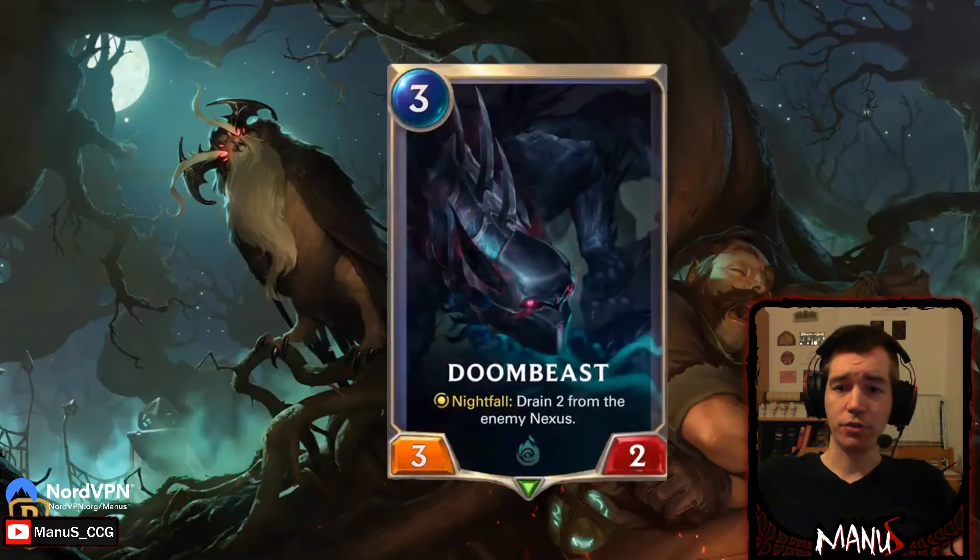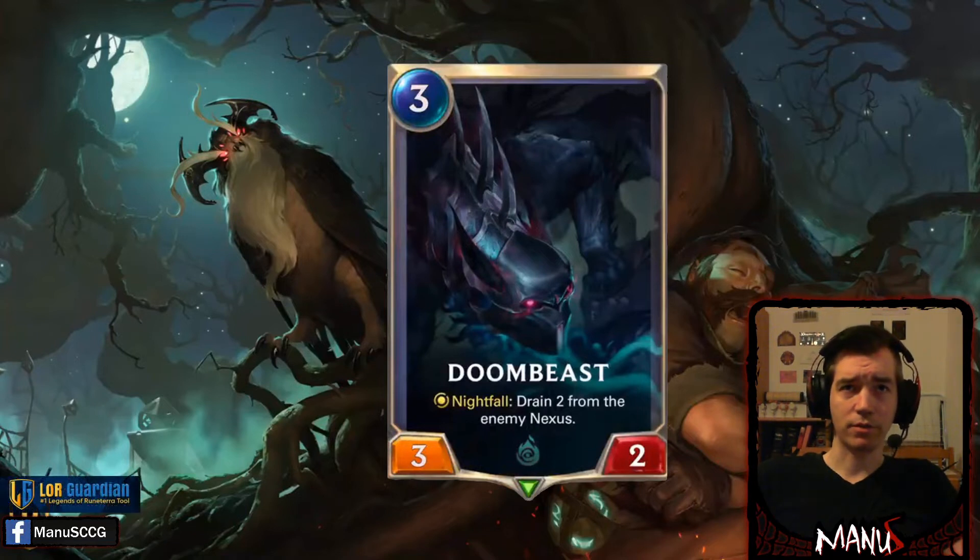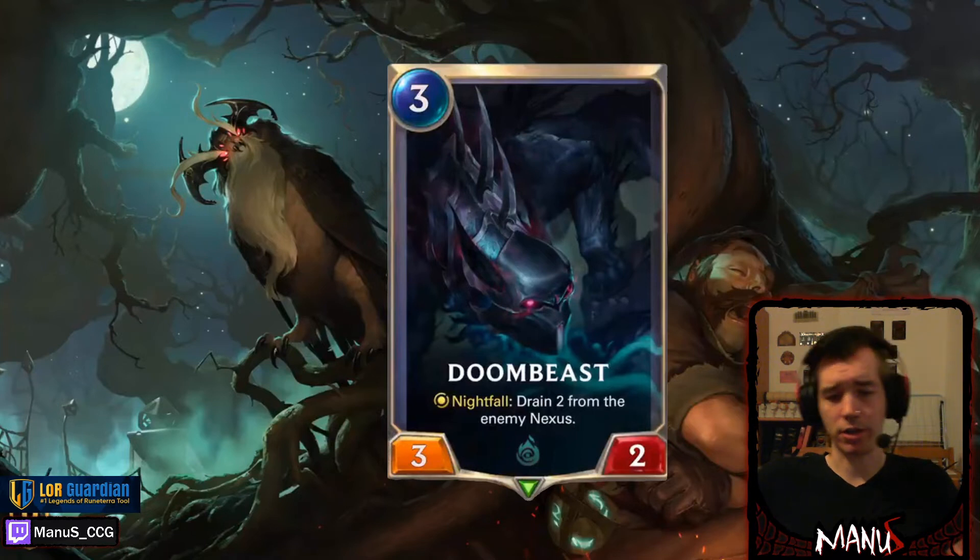Next we have Doom Beast. It's a three-cost three-two, and with Nightfall when you play it — as a skill — you drain two from the enemy Nexus. This is a pretty solid unit if you can enable it. But we're getting a lot of these three-cost defensive units like the three-cost lifesteal toss unit and the Ionia four-two lifesteal. This is a similar card that is probably not terrible in a proactive deck, but proactive decks have better options. So this is probably more for defensive midrange and controlling decks to stabilize health. All in all, there's too much competition in the three-cost slot in Shadow Isles alone for this to realistically make it into more proactive decks. But we'll have to wait and see — it's another fine card, nothing too great, but at a power level where it might show up in constructed here and there.